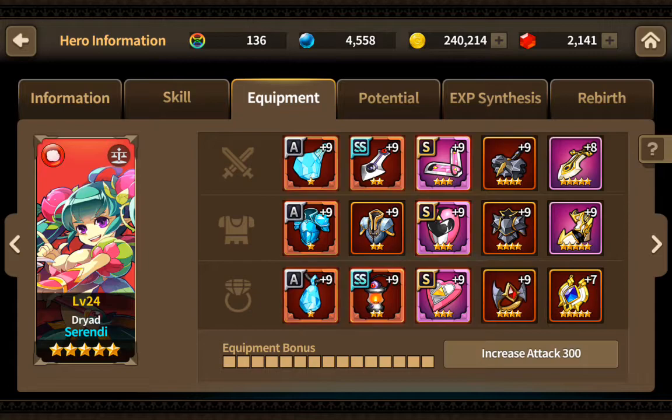If you have any pieces of equipment that increase movement by one, give it to Serendi. You're going to need her passive and her costume for the maximum effects of her movement ability. The places she can go with just that one extra movement put her in so many great positions to get a two-for-one on her first turn and hopefully charm two opponents.